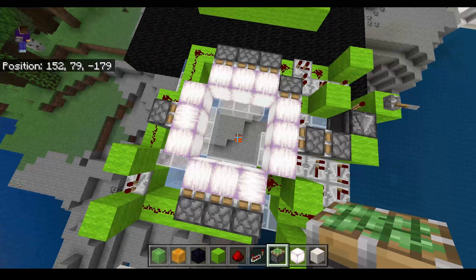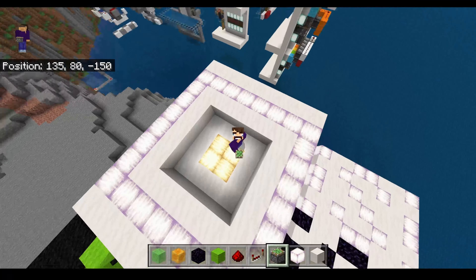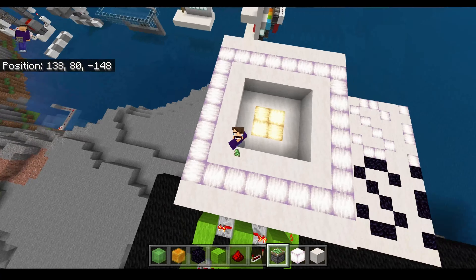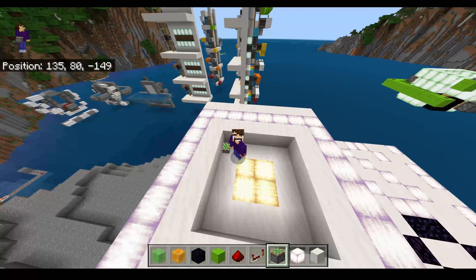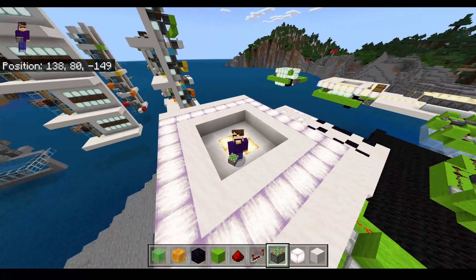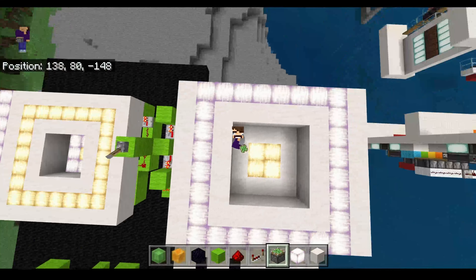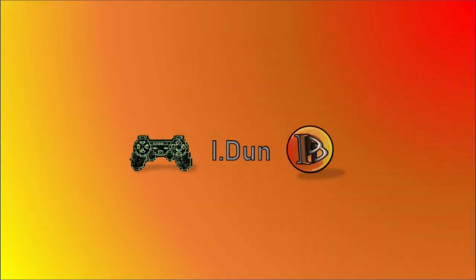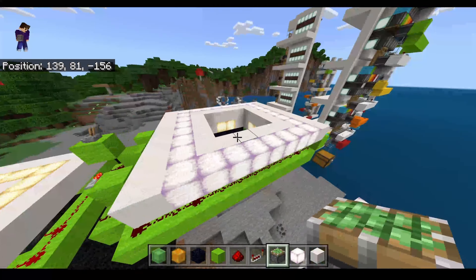But what if instead of 3x3 you could make it 4x4? Well, obviously you can, and it's really easy still - it's not complicated. But I'll show you how to build it anyway, so welcome to the 4x4 trapdoor tutorial.